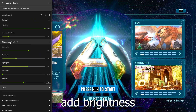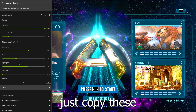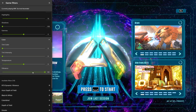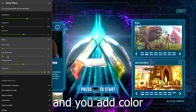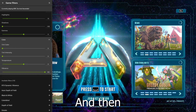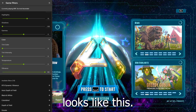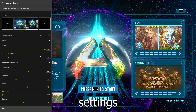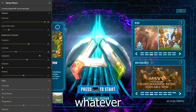You're gonna add brightness and contrast - you can just copy these settings here. And you add color - you can just copy these settings here. And then your game looks like this. You can also stay around with these settings to your liking, whatever you want.